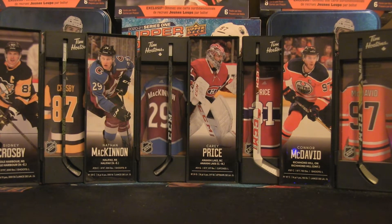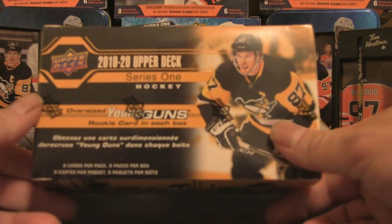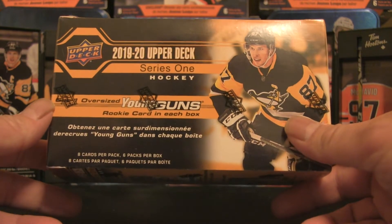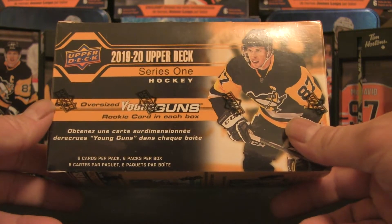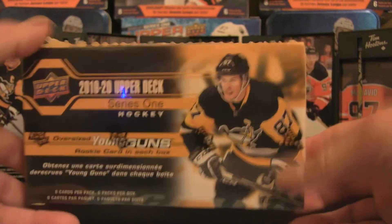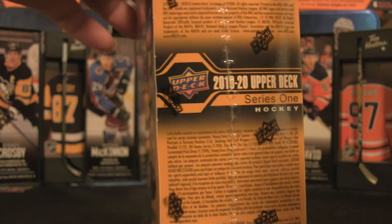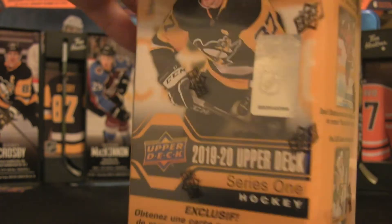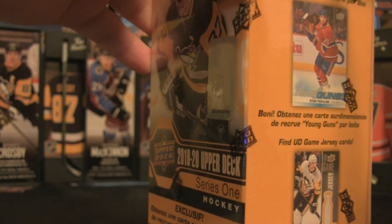Welcome back to the channel — it's time for another box break. For this one we're going to step back to 2019-20 Upper Deck Series One hockey. There's one oversized Young Gun rookie card in each box, eight cards per pack and six packs per box. We all know who is in this particular series, so let's just rip right through it — hopefully some luck will be on my side.